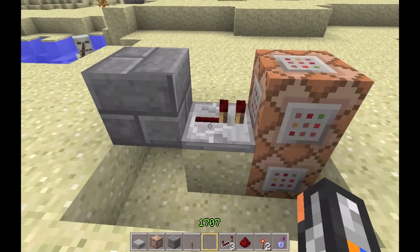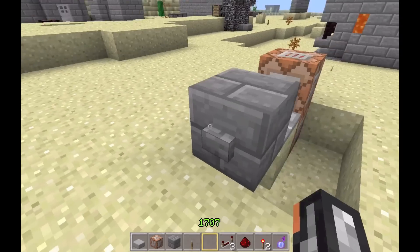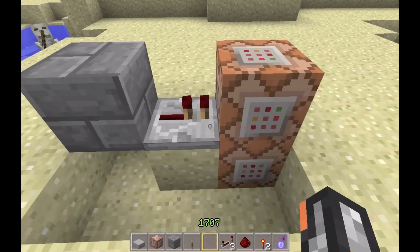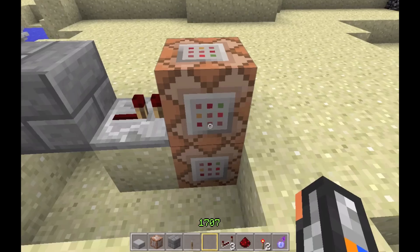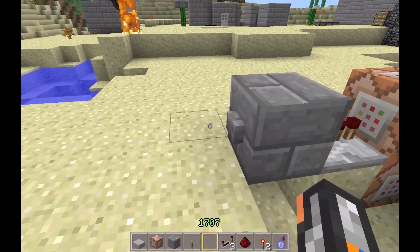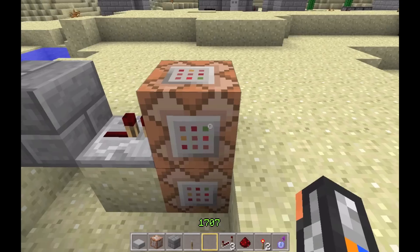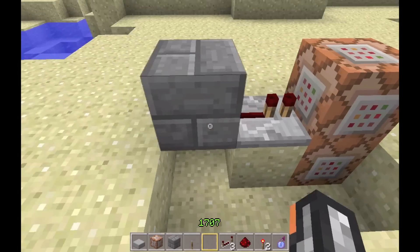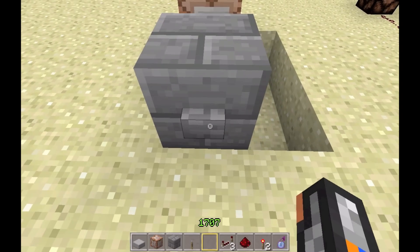The small one is based off of two command blocks, one repeater, and one button. It does exactly what the bigger one does, except a little bit more coding will be needed. When you press the button, a redstone signal will get sent through the repeater into the command block, which will get forwarded into the second command block. When I press this button, it will minus one experience from my hotbar and give me one piece of stone.